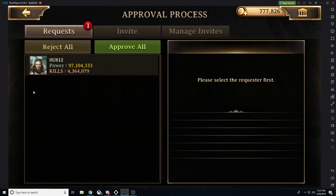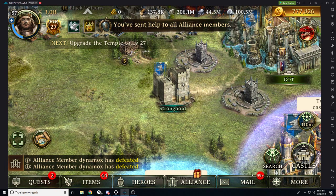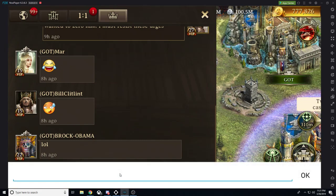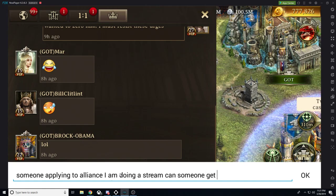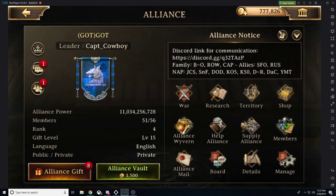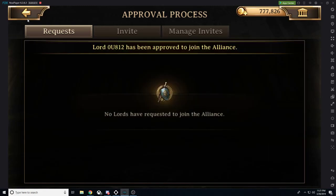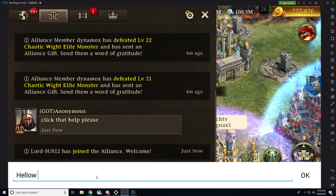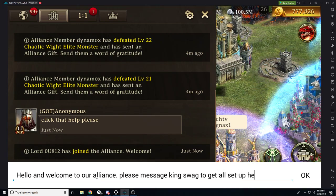We have a member applying to our Alliance — he's 100 million power. I'll send a message for someone to respond to that. Top 5 in Battle Royale currently, still going hot. Congratulations! He's free to play and he's doing really well. I'm going to have this guy reach out to you.